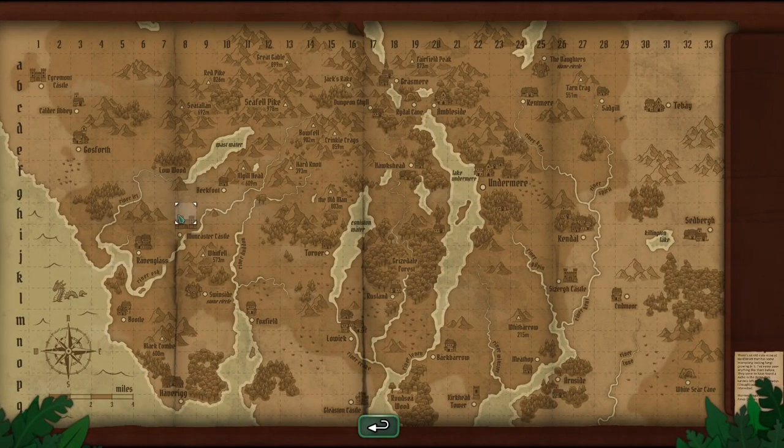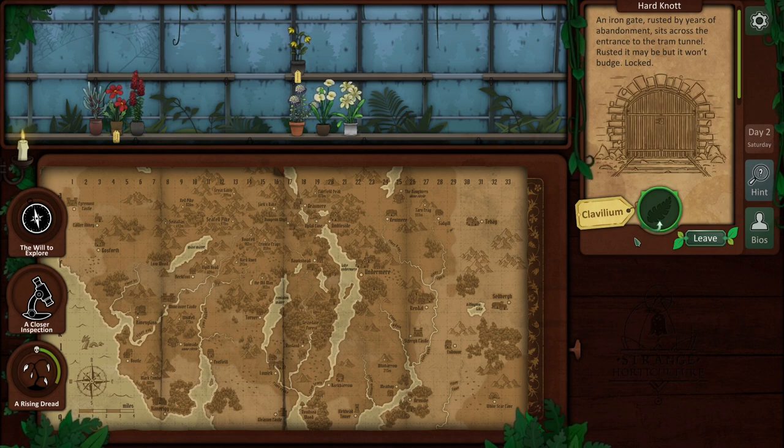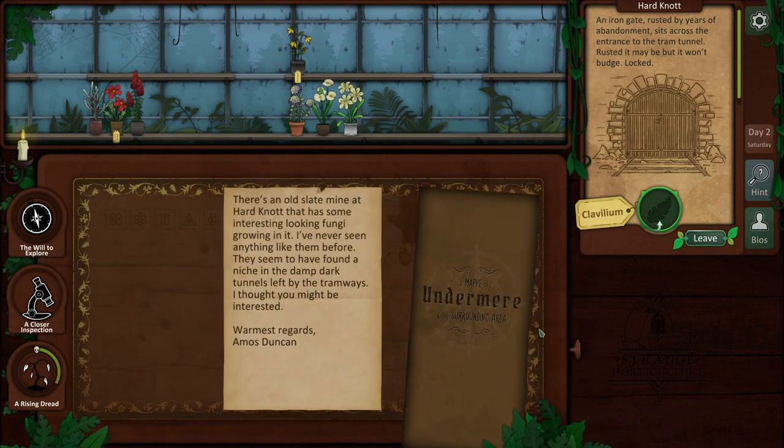It's a hard knot life for us, looking for slate mines to go and find some fungus to pick - it's a slate knot life! Alright, Hard Knot here we go. An iron gate, rusted by years of abandonment, sits across the entrance to the tram tunnel - rusted but it won't budge. Locked. Clavillium - we read about that, that's the heart-shaped leaves, right?